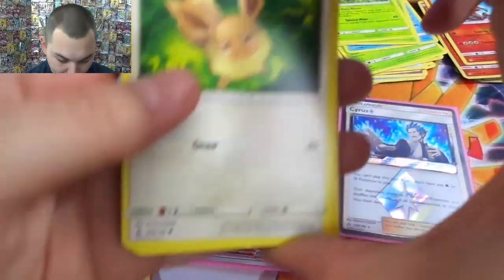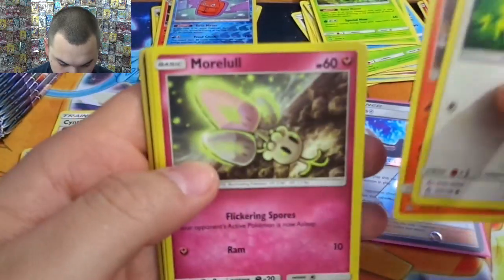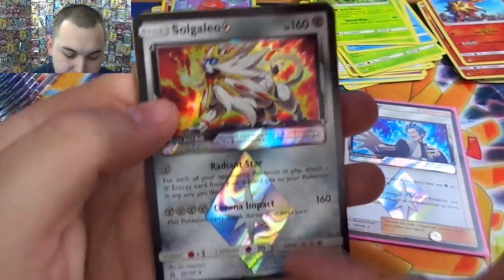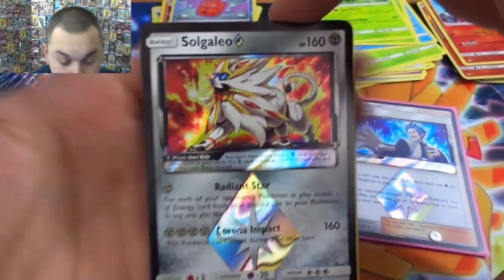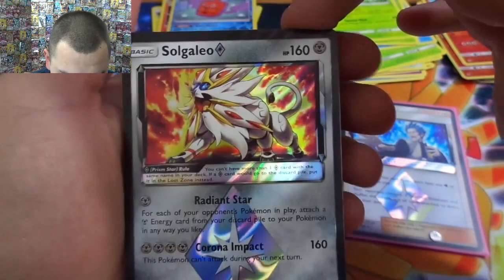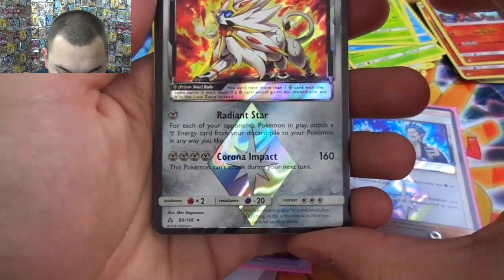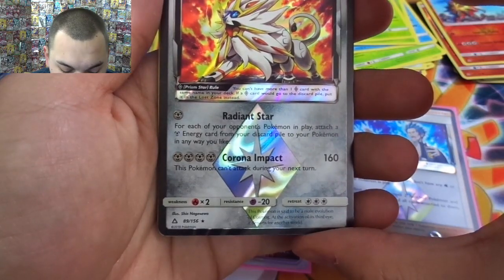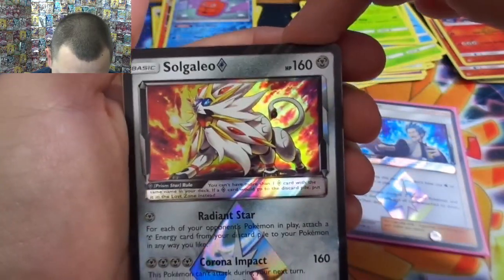I see a black border so this should be a prism for us. Come on Solgaleo — yes! Solgaleo prism! So as I was talking about — you can only have one of him in the deck. For one metal energy cost, for each of your opponent's Pokémon in play, attach a metal energy from your discard pile to your Pokémon in any way you like.